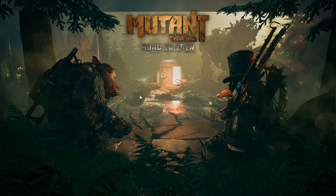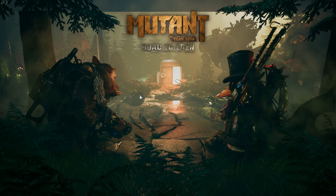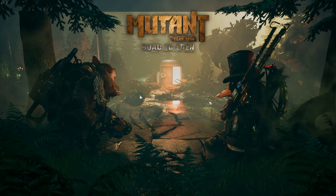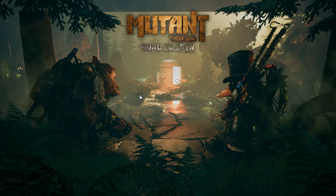Mutant Year Zero: Road to Eden is an XCOM-alike with real-time stealth and exploration mechanics, along with tactical battles when the fight comes. It's basically a real-time stealth and exploration game set in a posthuman world recently reclaimed by nature and mutants. The premise, as described on Steam: the world ends - extreme climate change, global economic crisis, a lethal pandemic, increasing tension between superpowers - and the human race extinguished itself, and the mutants are taking over.